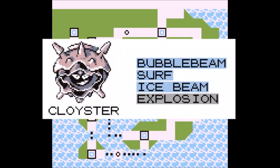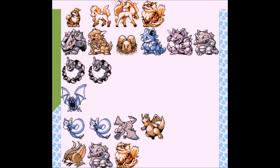A great moveset for Cloyster would be Bubble Beam — good damage and good power points. Surf is its go-to move, hitting fire, rock, and ground types very hard. Ice Beam is great coverage, hitting grass, flying, and dragon types very hard. Explosion is also helpful against certain foes for an easier win, despite Cloyster fainting after using it. Cloyster will do best against Blaine, Giovanni, Bruno's rock types, Agatha's Golbat, Lance except Gyarados, and Blue's Pidgeot, Rhydon, and Arcanine.